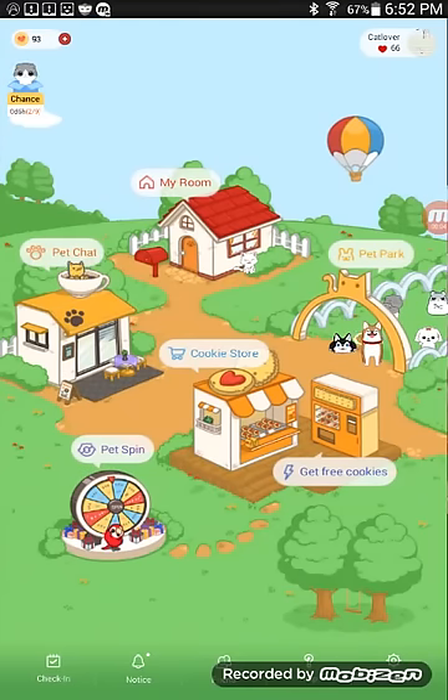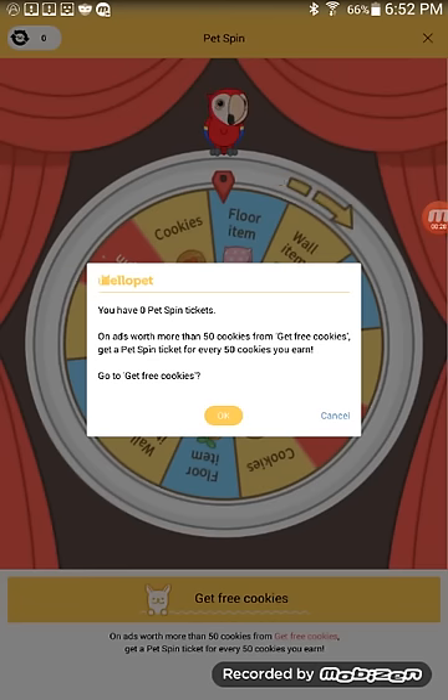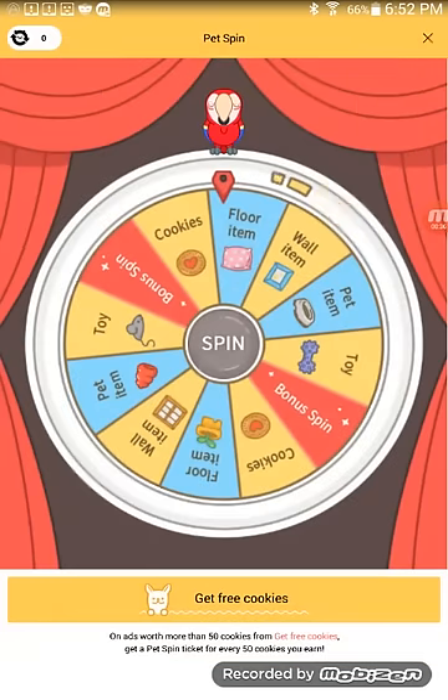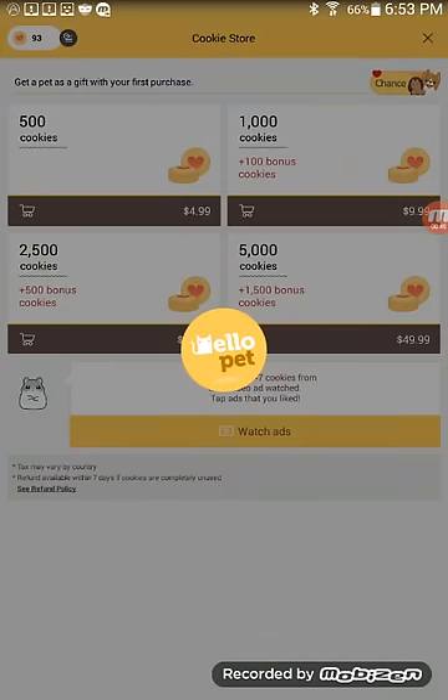Hello guys, it's me Angelina. I'm back for another video and I am playing Hello Pet. At first you come to this place — you don't have a kitty right there but you have everything else. You get three pet spins; you click the thing in the middle to spin it. You can get free cookies by doing these ad things. There's the cookie store — you click 'watch ads' and you get two to seven cookies. You can't get ten; the highest is seven, so you'd be really lucky. I have 93 and I've played this a lot.